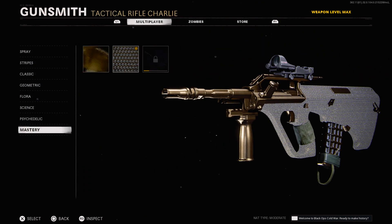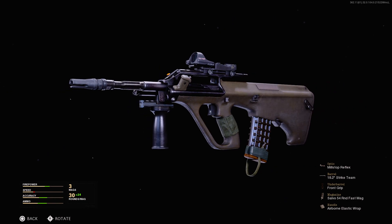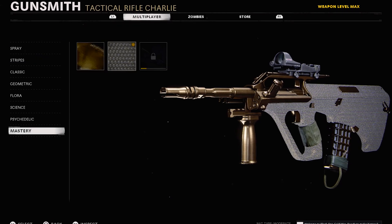Our final attachment is the Airborne Elastic Wrap, which increases aim down sight time by 30%, flinch resistance by 90%, and gives us the added benefit of being able to aim while going into the prone position. I'm also running diamond camo on the AUG, which I think looks really good — the AUG is up there when it comes to looking good with diamond camo.